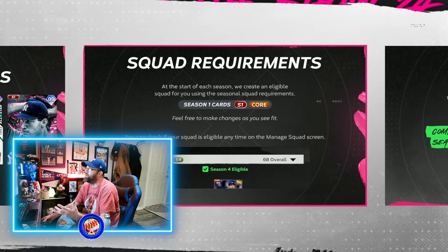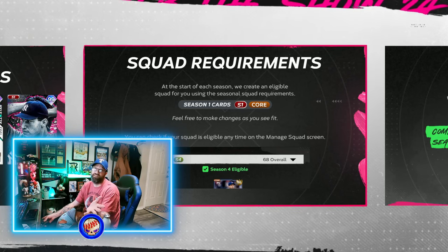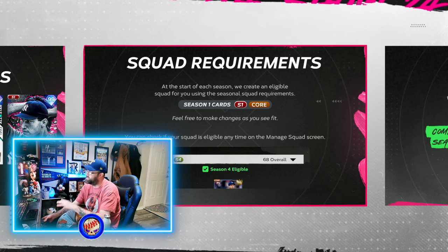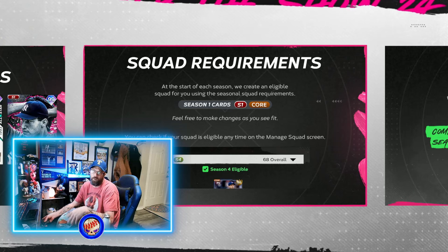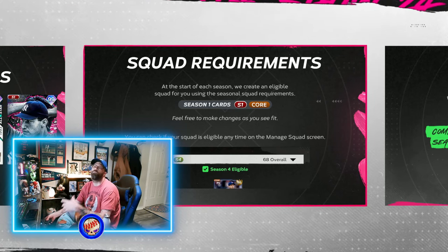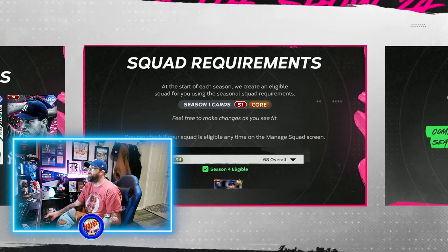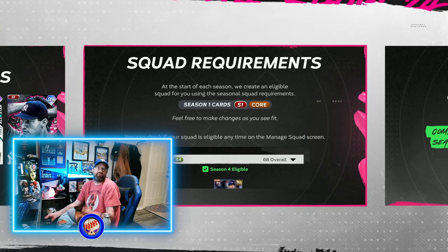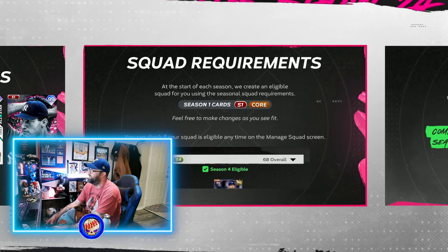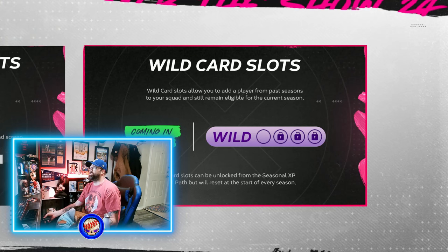That's why when you go into a mini season — like the Team Affinity one — you might wonder why a certain player isn't available. It's because he's not from Team Affinity, so you have to use Team Affinity cards. Classic mode you can use any cards at any time, all seasons combined, no wild cards necessary. Ranked will always be whatever the particular season is. Battle Royale is everything — all cards thrown in together, which is nice.